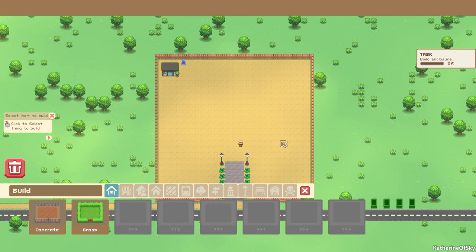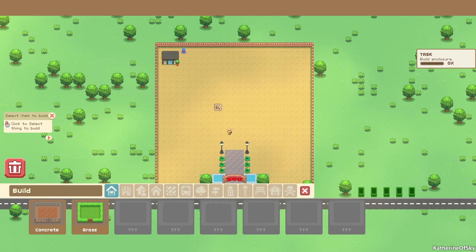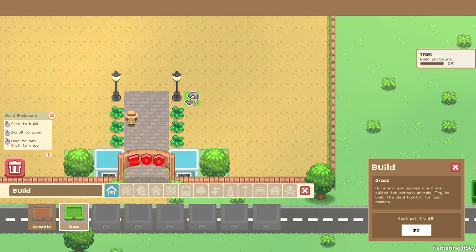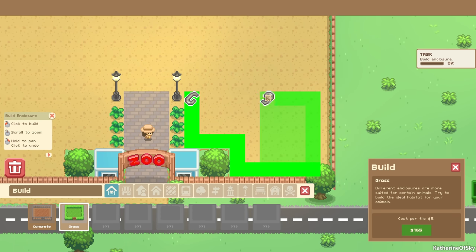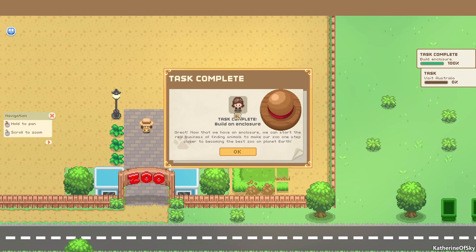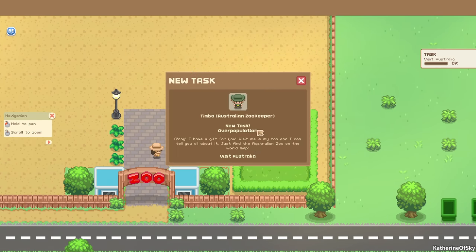One thing I don't like about the game is that you cannot choose the ground area you start in — every time you buy a piece of land it's always going to be desert, and the fix for that is annoying. One thing I do love about this game compared to others is the ability to make these amazing enclosures. It's so easy to just drag the corners around — it's fantastic. Zoo Tycoon used to be a bit more annoying with that.